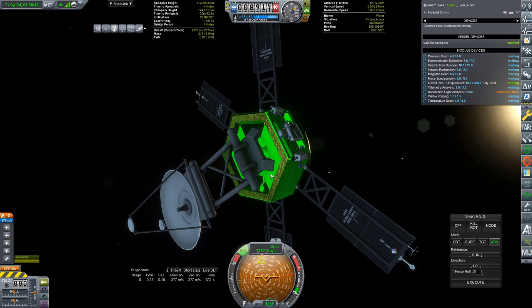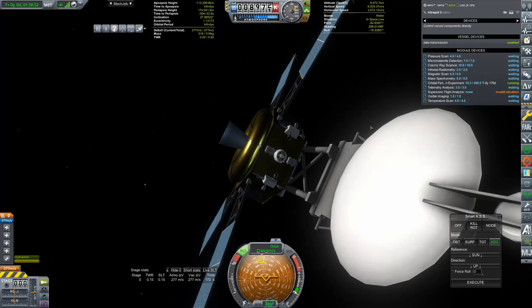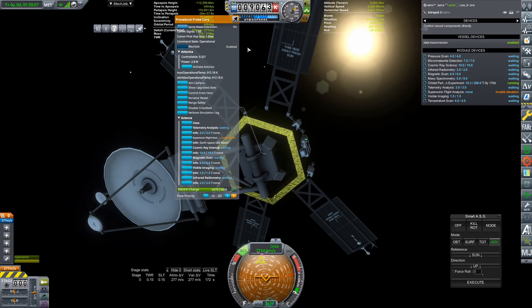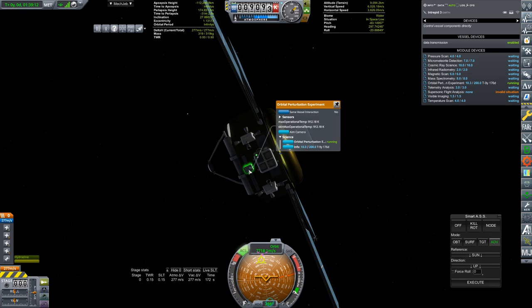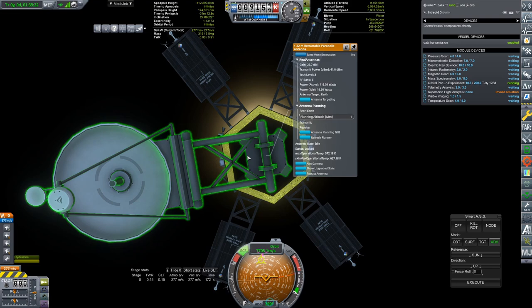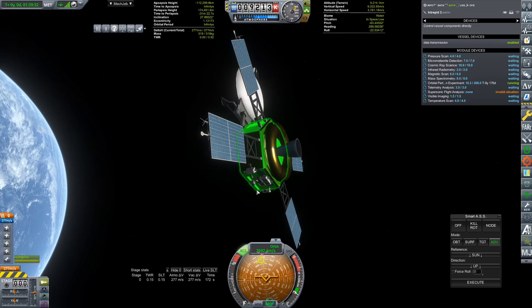I really like using the custom procedural probe cores instead of just avionics — it looks so much better. It makes me feel like I'm actually flying spacecraft instead of featureless polygons being hurled into space. The downside is it doesn't have the center of mass adjustment built in, so I had to pack experiments on this side and three experiments on the other side, then just adjusted the position of the antenna very slightly to get it perfectly centered. That seems to have worked just fine — we are all set with 277 meters per second.